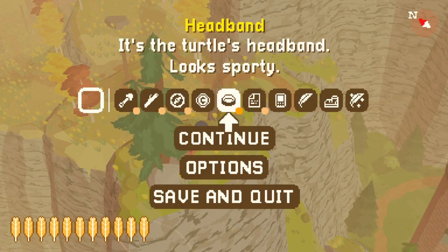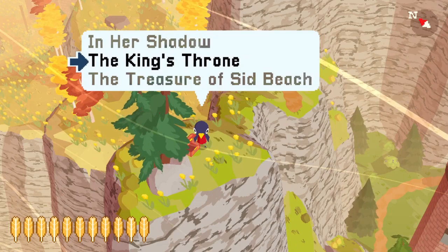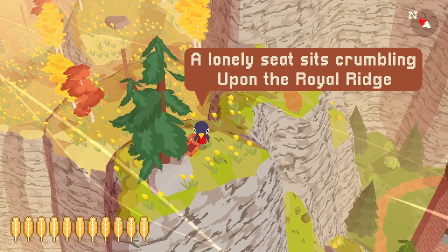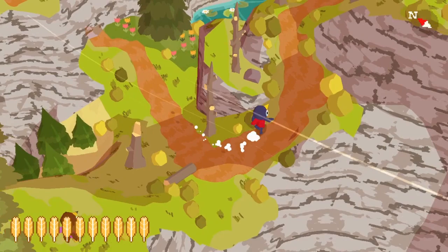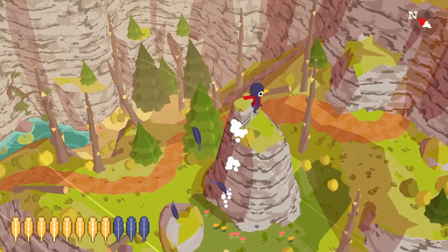This one is called the King's Throne. It says: 'South of the stone tower, across the river bridge, a lonely seat sits crumbling upon the royal ridge.' This one is really close — in fact, we're going to walk there, basically just following this trail right here. Hop down a couple of levels, and then right around this S-bend we just go into the grass.